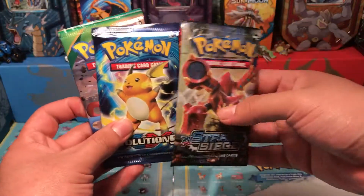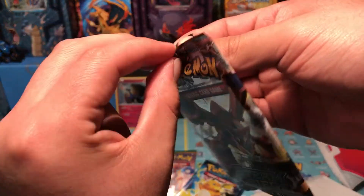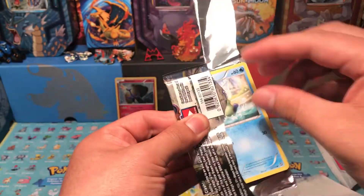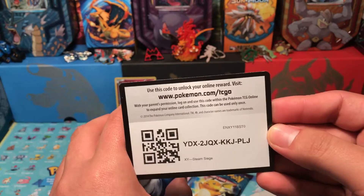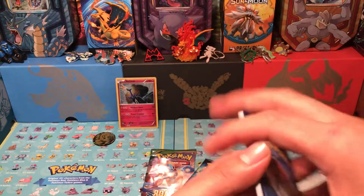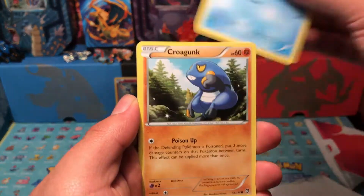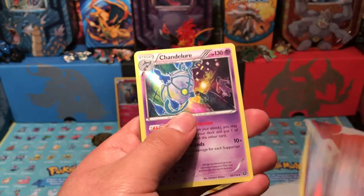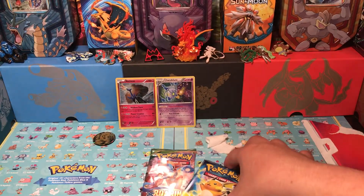We'll open Steam Siege and Evolutions and Roaring Skies toward the end. Here we go — Steam Siege, you're up first. I don't really like Steam Siege so that's why it's going first. Here is your code card — tell me what you get down below. We get Armor Fossil, Shieldon, Flaaffy, Monferno, Oshawott, Croagunk, Tangela, Ditto, Chimchar. Reverse is a Minccino. Our final card is a Chandelure holo rare — another rare, set them back there.